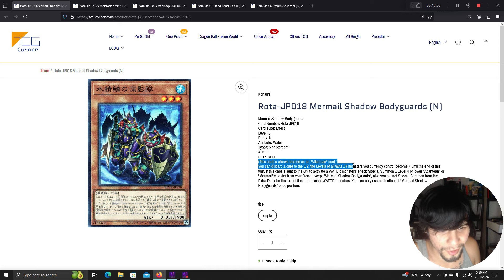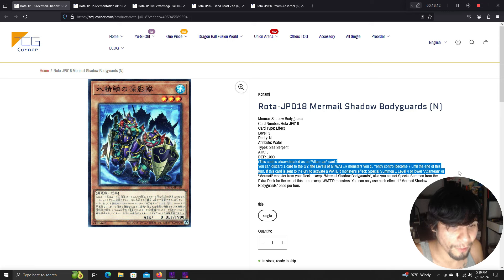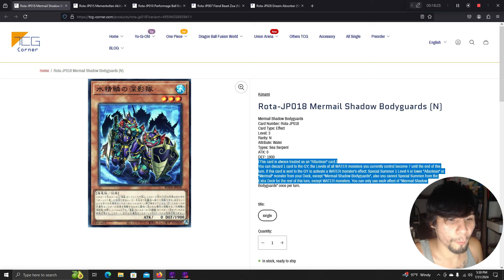Mermel Shadow Bodyguards is always treated as an Atlantean card. Discard one card to the graveyard — the levels of all water monsters you currently control become 7 until end of turn. If this card is sent to the graveyard to activate a water monster's effect, special summon one level 4 or lower Atlantean or Mermail monster from your deck. You cannot special summon from the extra deck the rest of this turn except water monsters. That's broken.